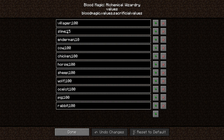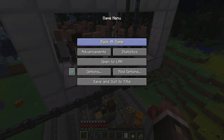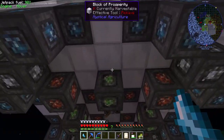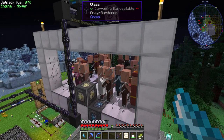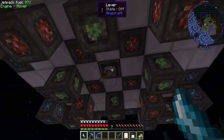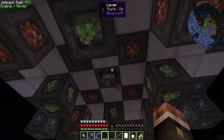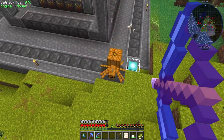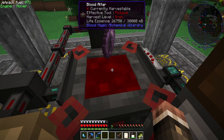Villagers are 100 LP per health point ticked, and hostile mobs like slimes and endermen are lower. These might be pack-specific config changes. I have a bunch of LP in my network, the awakened activation crystal is ready, I put a sound muffler up there so we don't ruin our ears, and I should just be able to activate the Well of Suffering ritual. There it is! As you can see they're being ticked and our blood network is filling up more quickly than we can drain it.